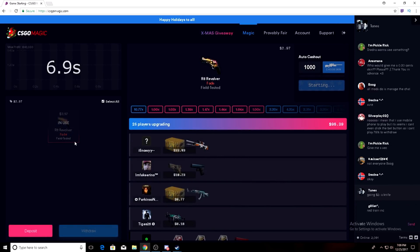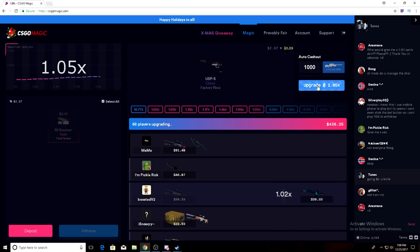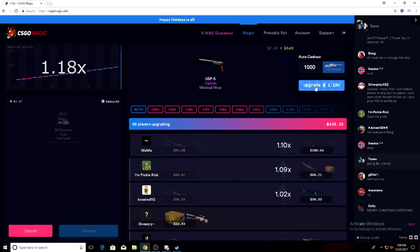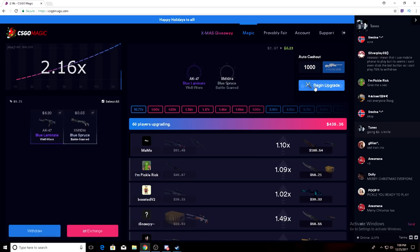We'll see what we can do. I'll get out at two — it went to 10 but there was a lot going on. Maybe we'll get a train here. I'll probably cash out at like 1.5 to be safe. Two, there we go, we're out.